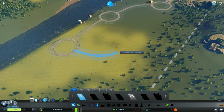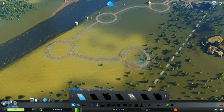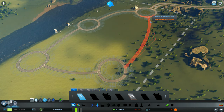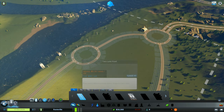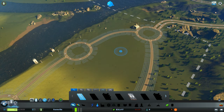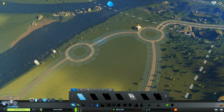Now I'm going to start bending this around and put another roundabout in here, and then I'm just going to wrap it back around. Now we've got a ring road. What I do next is actually start to build my village inside these ring roads using a branching method.